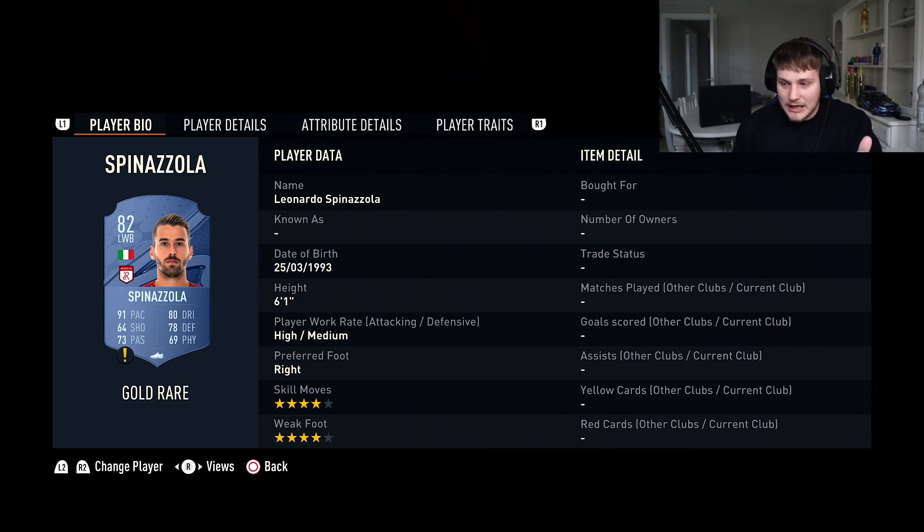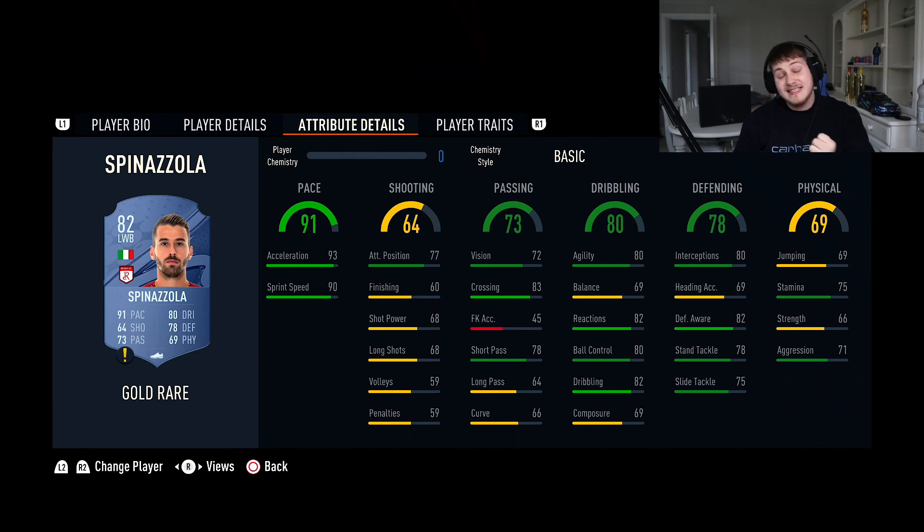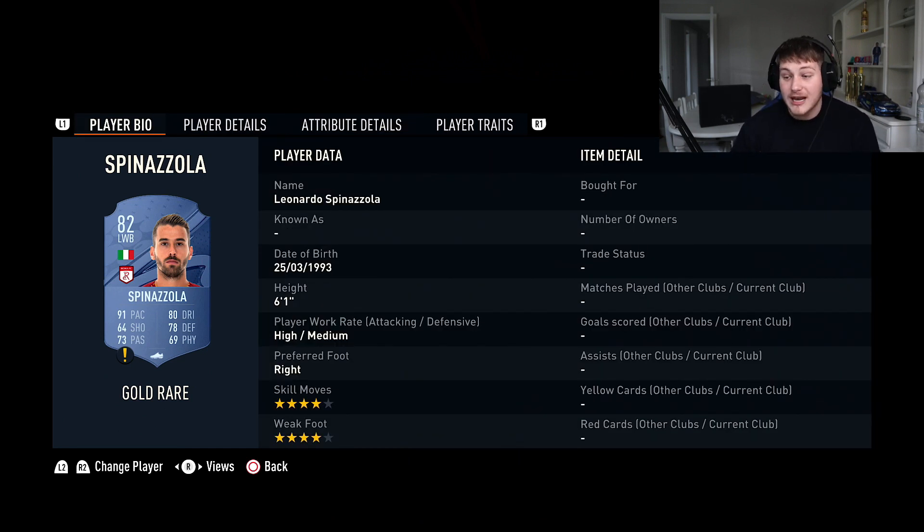At left back we have Spinazzola — four star, four star, six foot one, incredibly quick with 83 crossing so he's good going forward. He's solid defensively: 82 defensive awareness, 78 standing tackle. The physicals aren't quite there, but the dribbling is good at 82 and reactions are good. He's a very good left back — you're not going to get much better than him.